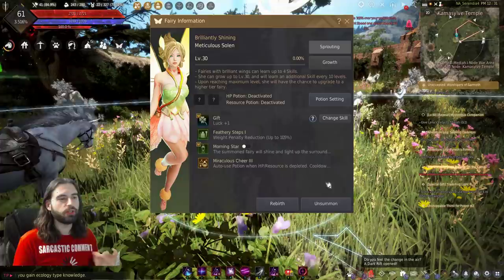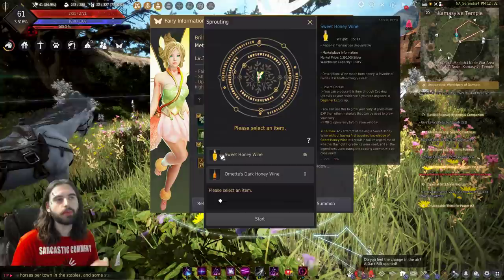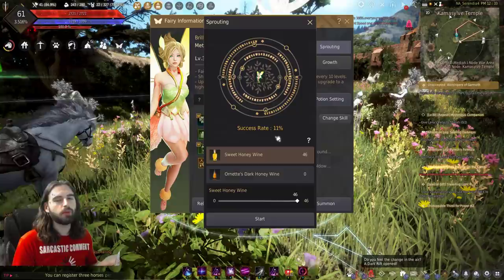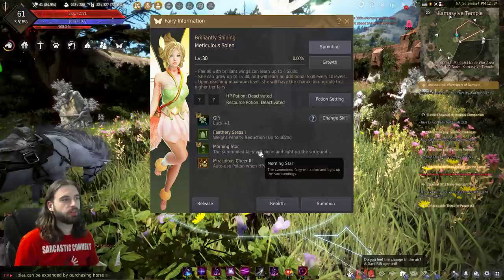To use the sprouting function, unsummon your fairy and click the sprouting button. From here, you feed your fairy sweet honey wines, which can be purchased off the central market. Right now on the NA version, they're going for 1.4 million silver, so they will cost a lot. You need 400 of them to guarantee the upgrade to a tier four radiant fairy. Do note that when you upgrade to tier four, it resets all of your skills and you have to level them up again — so don't get too focused on re-rolling skills until you have that radiant fairy.